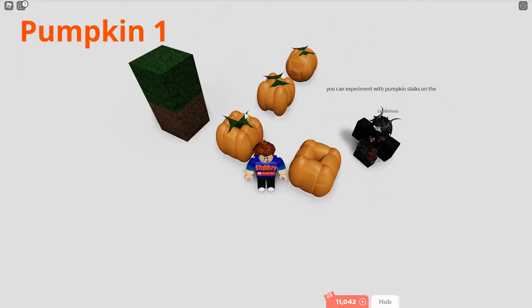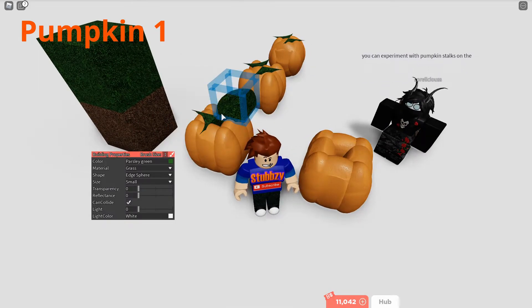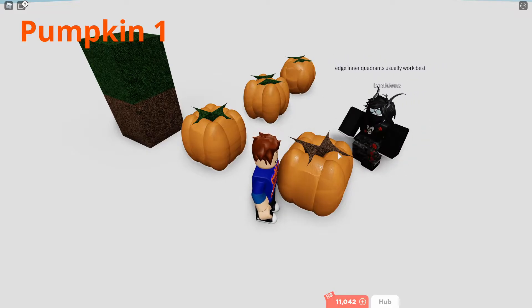You can experiment with the stalks of the pumpkin — these things here. You can also use parsley green or any type of grass, but you can change it to whatever fits best for you. Edging in a quadrant usually works best. You can change the colour and the material.